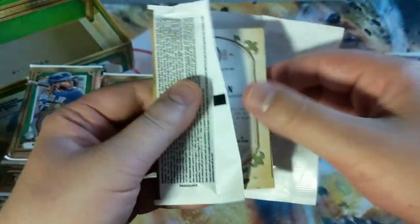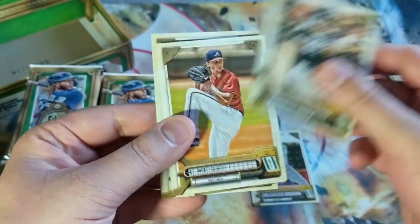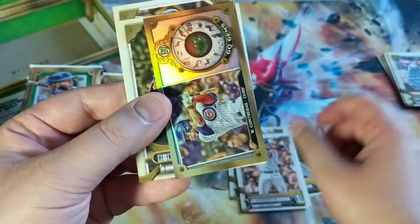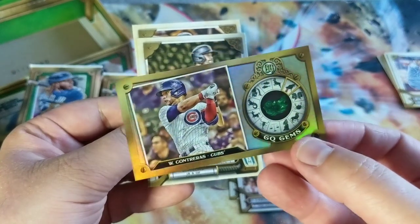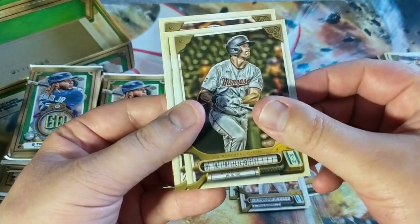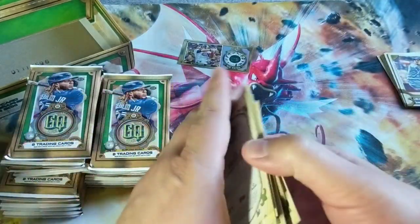There are going to be different variations and hits in this as well, but I'm kind of new to this set myself, so I'll definitely be looking into it. Cella, Sheets, Wright — I own him in Fantasy. Longoria. Look at that — Hollow Gems of Wilson Contreras. He's having a great season. Kirilov, Bell, and Anderson for Miami.